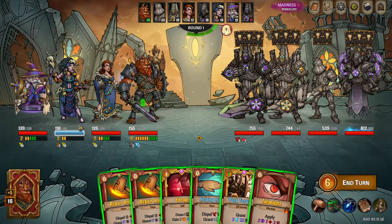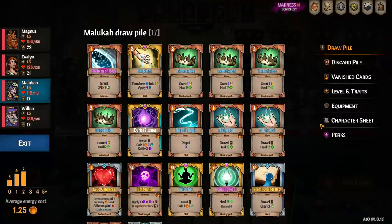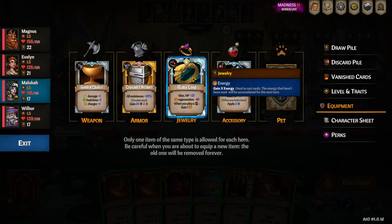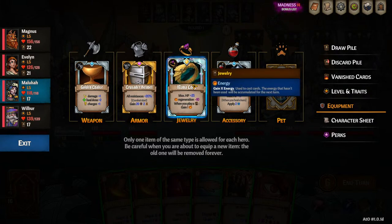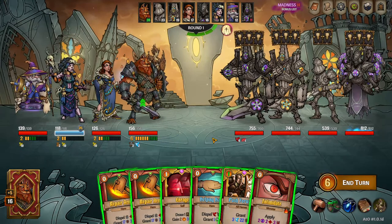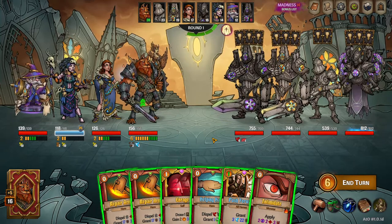Welcome to Decker Tech, I'm Aaron Decker, and today I got a request to make a video about the item Mana Loop. My Maluka here has the Mana Loop, which says your regeneration is minus 10, and when you play a card, you gain 1 energy. This can be a little confusing — there are some nuances and maybe some word usage that is a little misleading, but I will go through all the details I can. Hopefully that answers the questions for the request and clears this up for anyone with the same kind of questions.